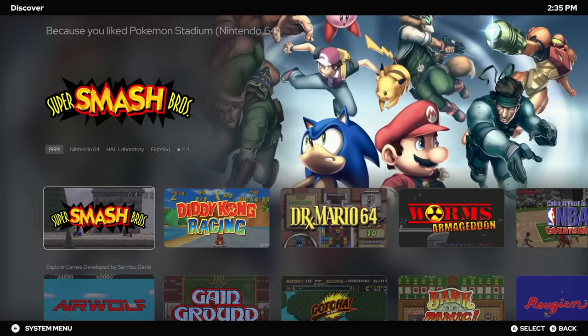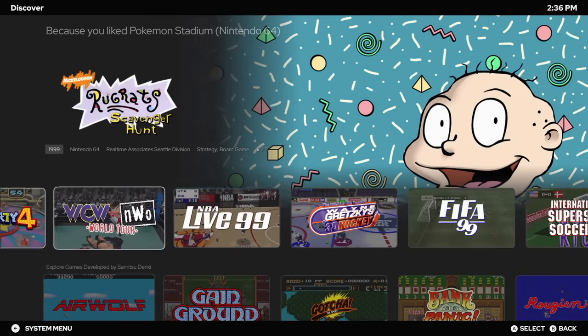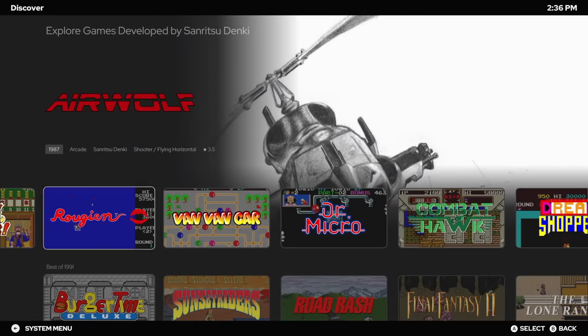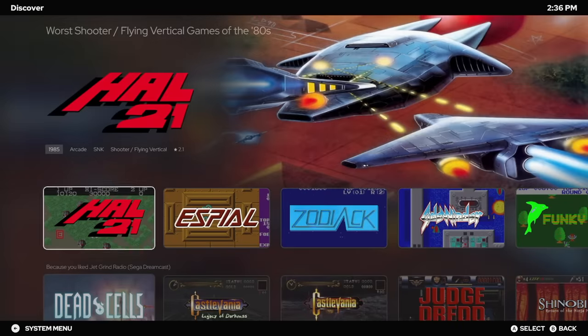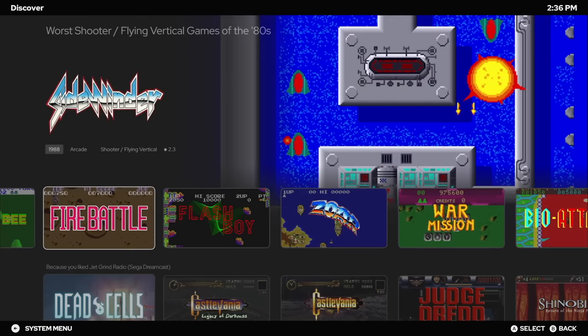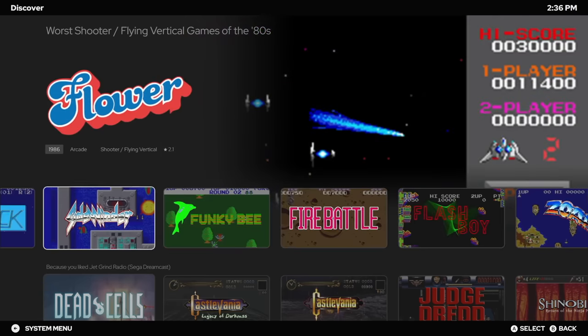Because I liked Pokémon Stadium, it's going to give me a list of other games that I may like. There are also sections like Explore Games from a specific developer — this is going to be totally random, choosing a random developer and populating those games. There's Best of 1991, and a Worst Shooter flying vertical games of the 80s section. The Worst Of sections are very low rated in the community star section, so most of these aren't going to be great games.